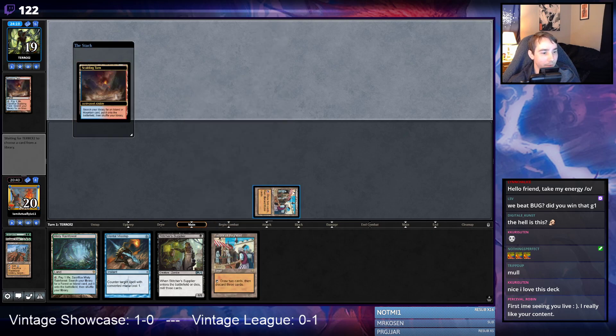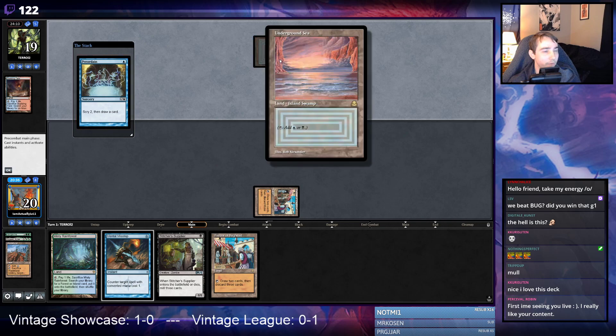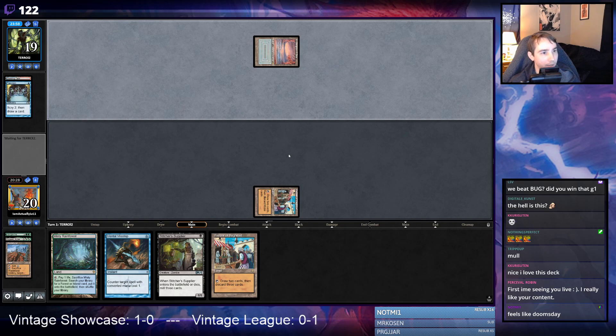It's not a big deal because we can just pitch this Bazaar to the other Bazaar. We don't lose too much besides the ability to Wasteland our opponent on turn two, but we're likely playing Stitcher Supplier on turn two anyway. Kind of wish I had a Wasteland now. I'm thinking like Doomsday — Mental Misstep gets a little better if I keep it in hand. It's hard to keep cards in hand in this deck, but nope, not Doomsday. Ruby means not Doomsday.